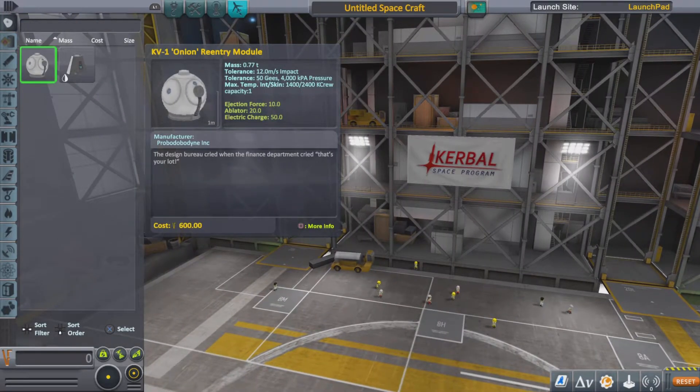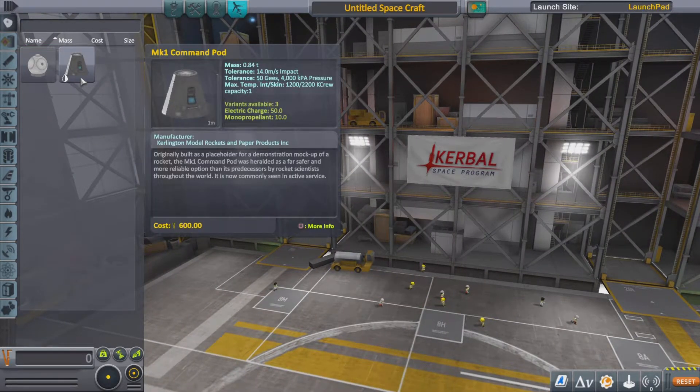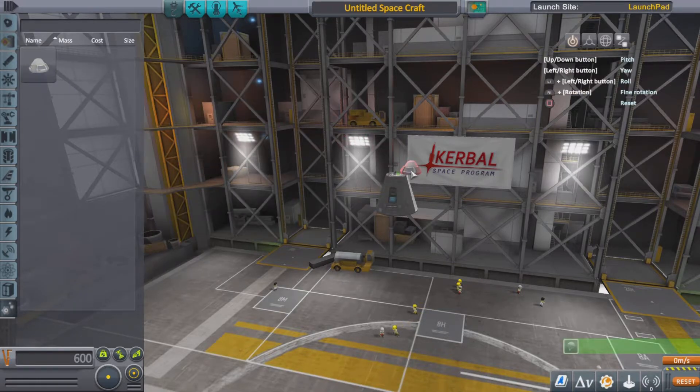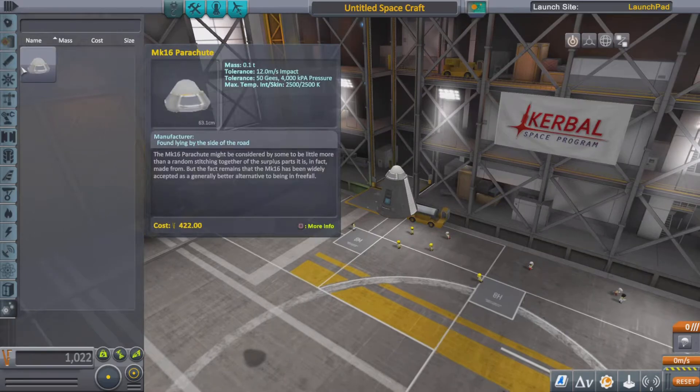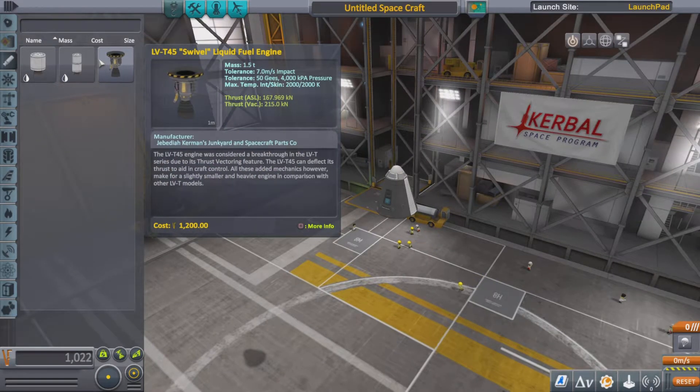Alright, we're back in Kerbal Space Program. First things first: parachute. I figured out how the parachute works now. What you gotta do is set it to a minimum pressure of 2 — and that will work. I'm gonna set it up to 2,000 just in case, because it'd be kinda bad if we blew up.